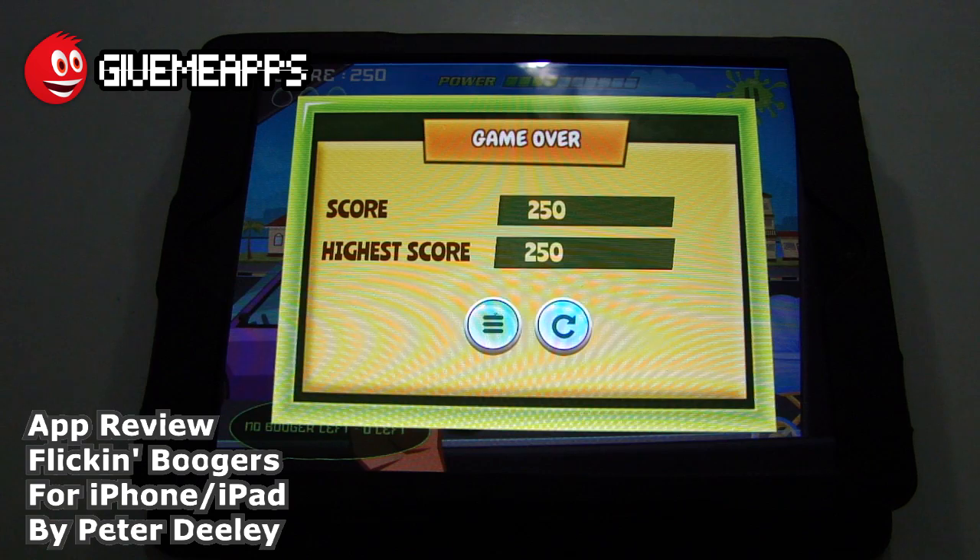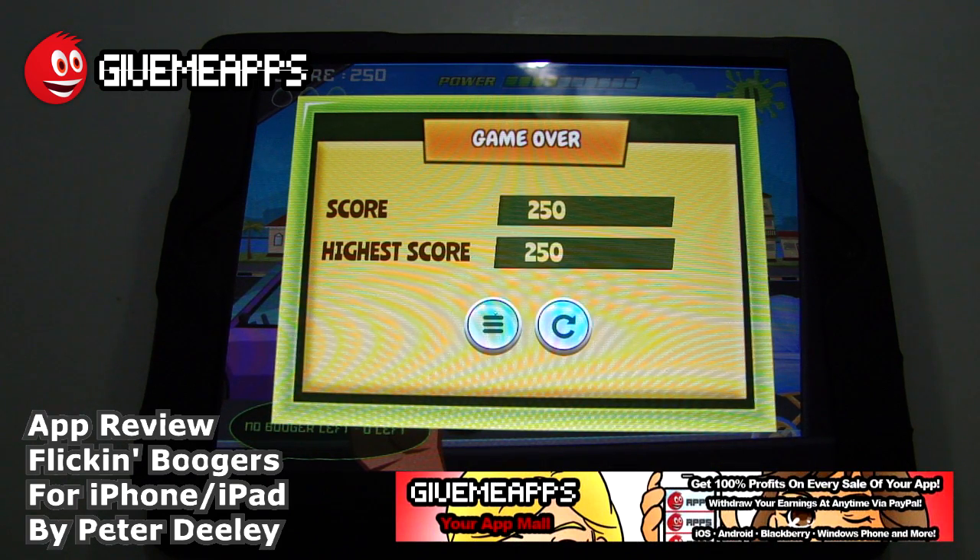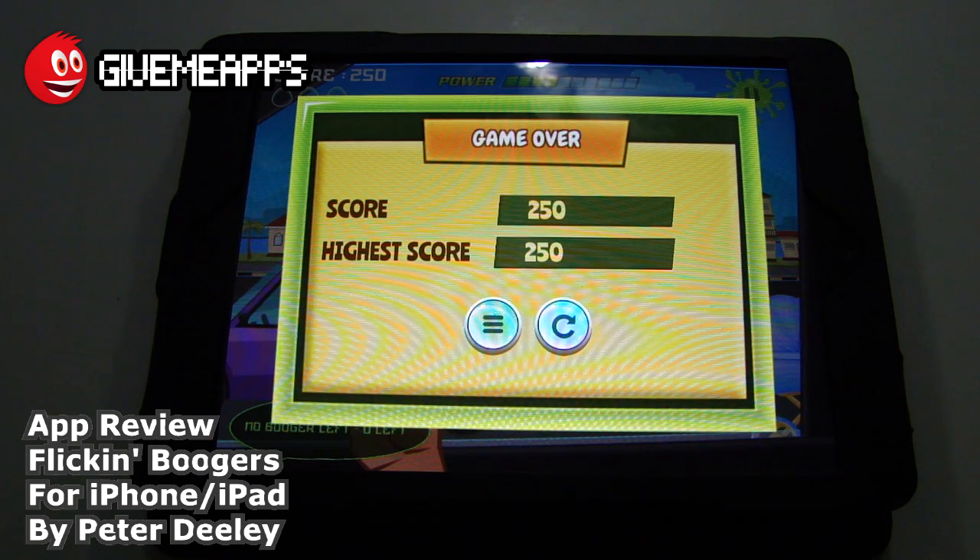This is Flickin' Boogers by Peter Delius for the iPhone and iPad. You want to pick your nose? You want to go crazy? Well, this is your chance. You are checking out our YouTube channel — YouTube.com slash GiveMeApps — the world's number one independent app store. Download any Android app, check out our iPhone and Windows Phone showcases. If you're a developer, you pay no developer fees, you get to keep up to 100% of your profits, and withdraw your earnings by PayPal whenever you want. No app store anywhere does that. This is Flickin' Boogers by Peter Delius for the iPhone and iPad. We hope you enjoyed this review as much as we did. Until next time.